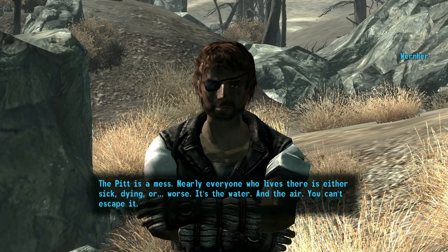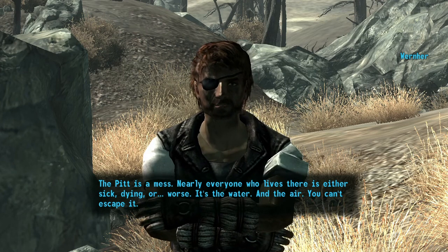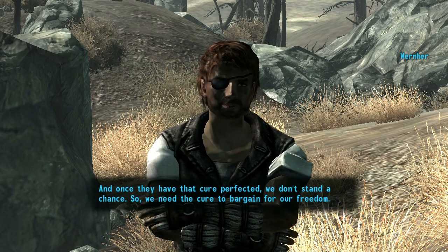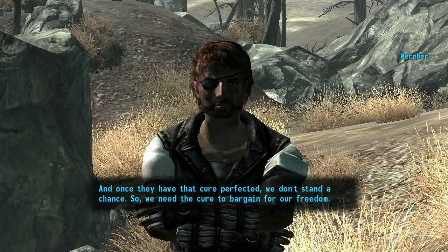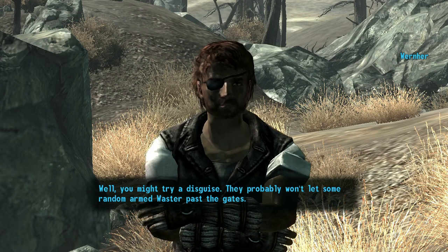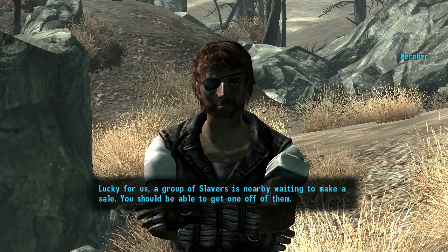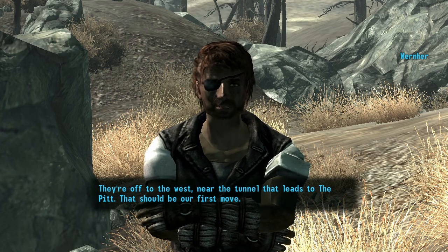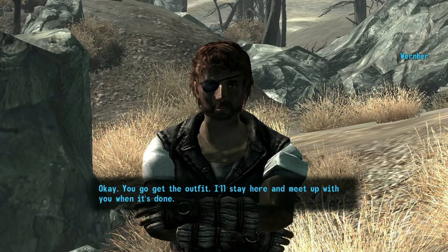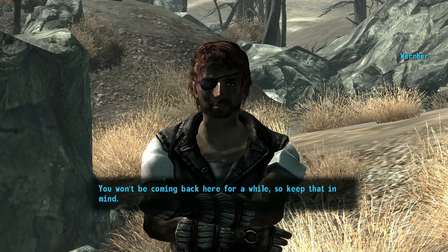Werner explains: 'The Pit is a mess — nearly everyone who lives there is either sick, dying, or worse. It's the water and the air. But the people who have enslaved my people found a way to cure it, and once they perfect that cure we don't stand a chance. We need the cure to bargain for our freedom. You'll need a disguise — get a slaver outfit from a group nearby, west near the tunnel. That should be our first move. You go get the outfit and I'll meet you by the tunnel.'